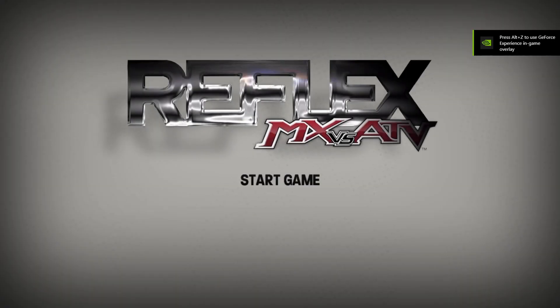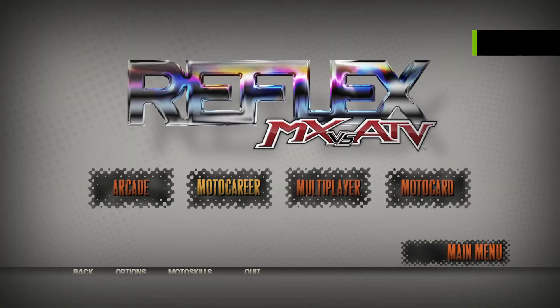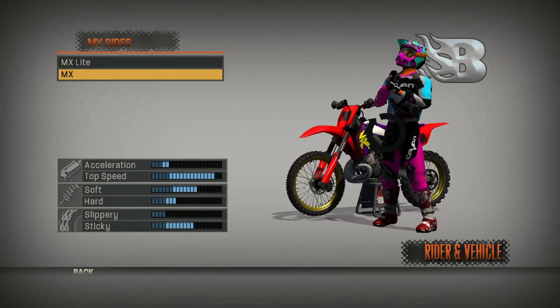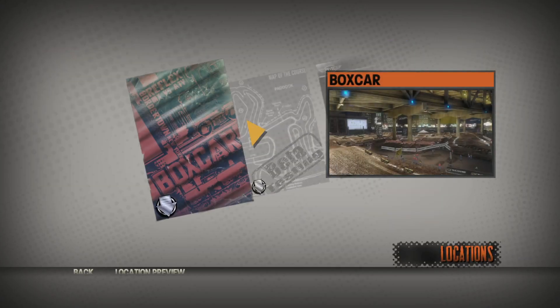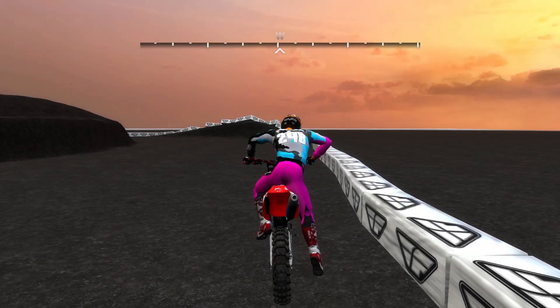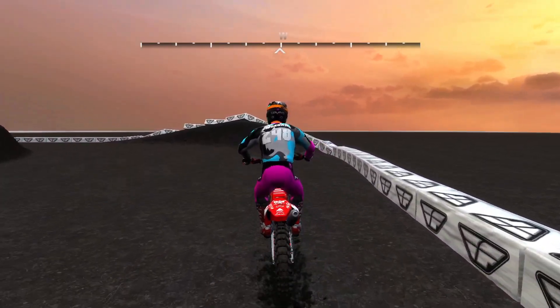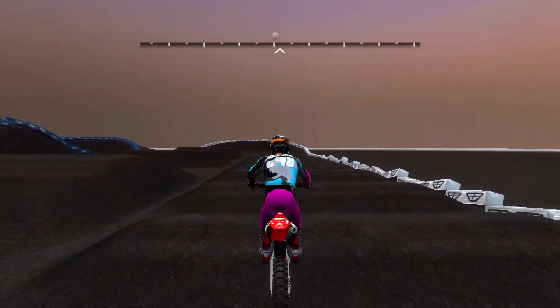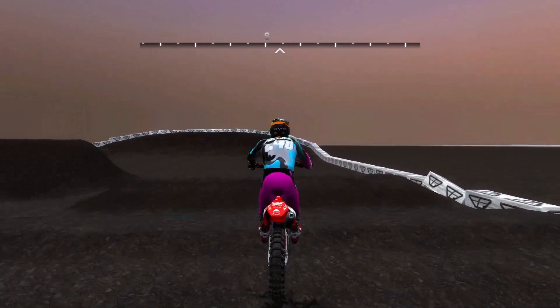Looks like it's a free ride track. Go back to Arcade, Free Ride, MX Dakamoto, Beta Slot One — Begin Event. And here we go, that one worked. It's an arena cross track, but yeah — that's how you end up with custom tracks. That's how you get them into the game.